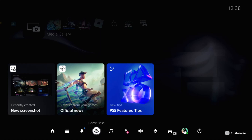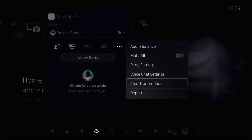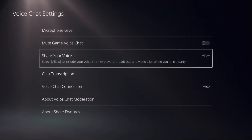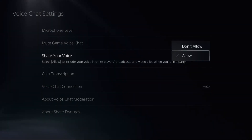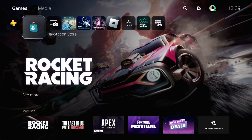Then go to Game Base, then go to Party Voice Chat. Once you're here, select More Options, then go to Voice Chat Settings. Here you need to enable the option 'Share Your Voice' — select Allow. That's it, your problem is solved and you're good to go.